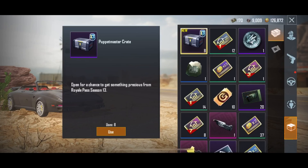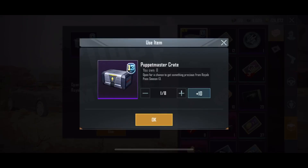Then I had some UC left over, so I was like, I'll just spend whatever UC I got on this Dragon Dossier, which is pretty dope. And then I opened on my first crate and boom!